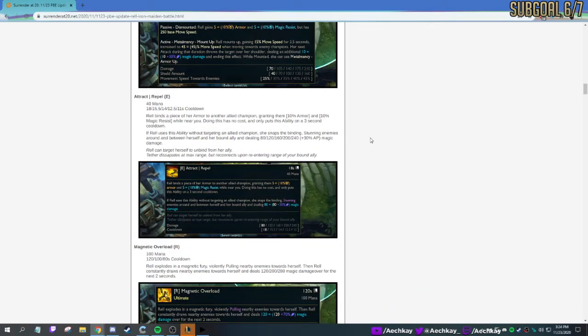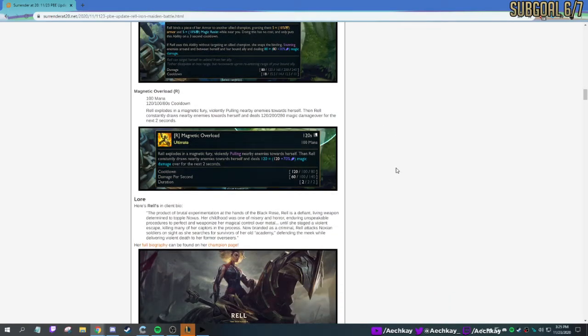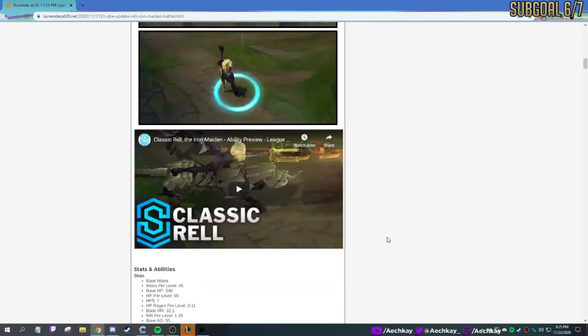Attract and Repel — Rell binds a piece of her armor to another allied champion, granting them 10% armor and 10% magic resist. If Rell uses this ability without targeting an allied champion, she snaps the binding, stunning enemies between herself and her bound ally, pulling it back and dealing damage. Cool. The ultimate is 100 mana, 120 to 80-second cooldown. Rell explodes in a magnetic fury, violently pulling nearby enemies towards herself — kind of like a Galio W — then constantly draws nearby enemies towards herself and deals damage. Let's see the ability preview.